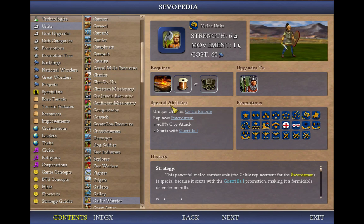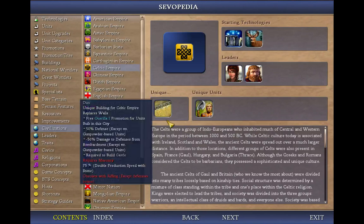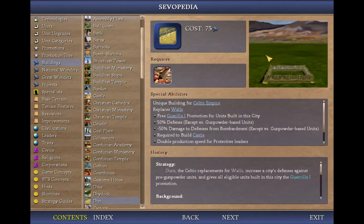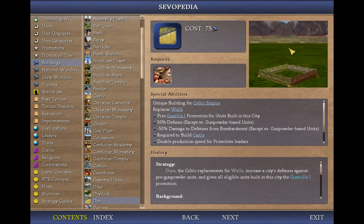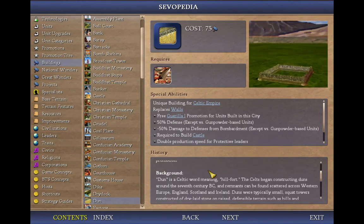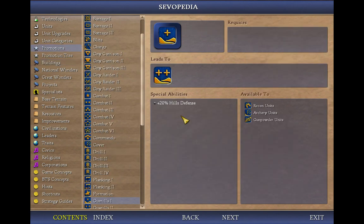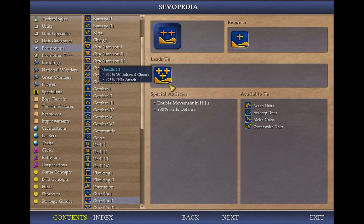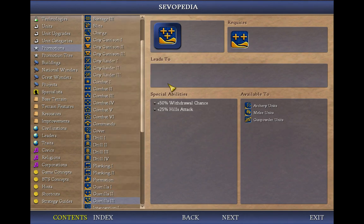This plays into a larger theme the Celts have. Let's talk about the Dun — the unique walls building. You'd think walls must be pretty useless, and for the most part they are. But what the Dun gives you that regular walls do not is free Guerrilla 1. So all of your units in the city you build it in are going to have 20% hills defense. It's a free promotion, which means if you have a barracks in your city, you can instantly pop to Guerrilla 2. Even higher up, you can get Guerrilla 3 for 25% hills attack, which is huge in the medieval era — it means you can take down cities really well.